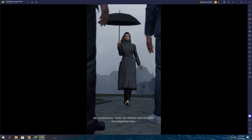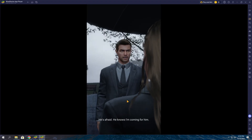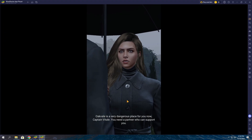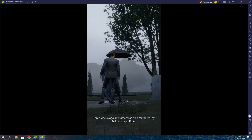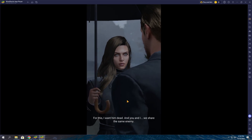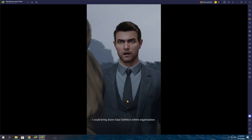My condolences, Vitaly. Our fathers were enemies, but respected ones. What's all this about? You may have heard — Sol Solito's put a large contract on your head. He's afraid. He knows I'm coming for him. Alone. Oakvale is a very dangerous place for you now, Captain Vitaly. You need a partner who can support you. What's your interest? Three weeks ago, my father was also murdered by Solito's Capo Piper. He died slowly and in great pain. For this, I want him dead. You and I share the same enemy. With my family's resources, your one-man crusade could become a total war, and I could bring down Sol Solito's entire organization.